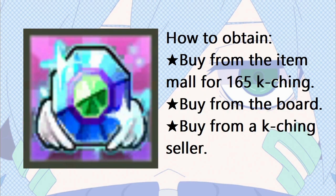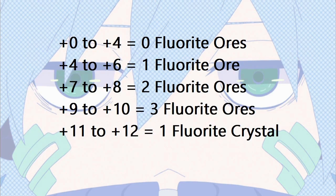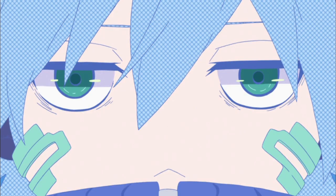The fourth item you should be aware of is the blessed fluorite crystal. You can obtain these by buying them from the item mall for 165 kaching each, buying them from the board, or buying them from a kaching seller. They can only be used for equipment plus 11 or higher. They prevent an equipment from resetting. However, unlike fluorite ores, they do not prevent an item from potentially dropping down an enhancement level. The amount of items you need is affected by enhancement level. In conclusion, when enhancing, you want to use a fluorite ore to prevent resetting and or going down, and have a restoration scroll prepared in case the equipment breaks. Hammers are nice to have, but they are hard to obtain and not necessary.